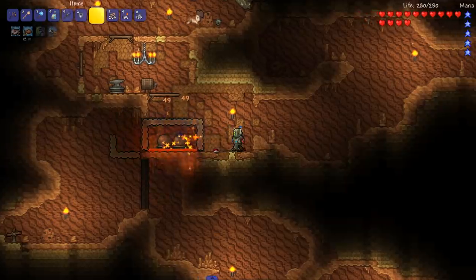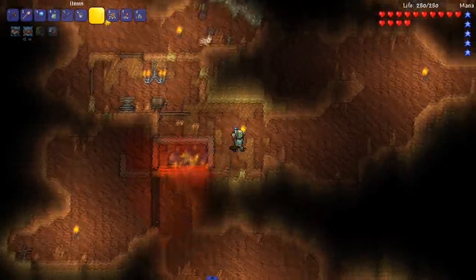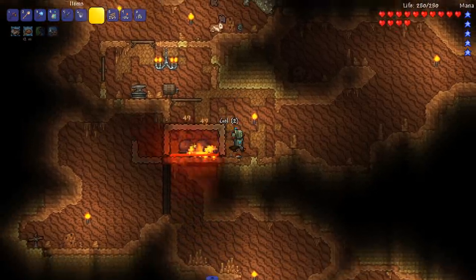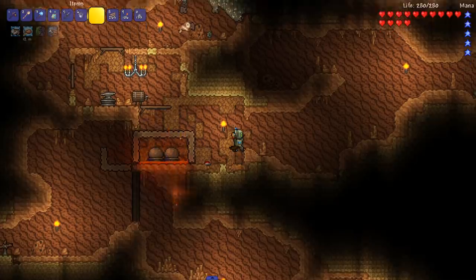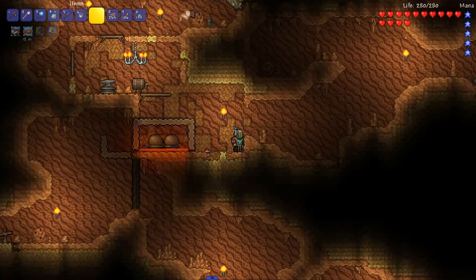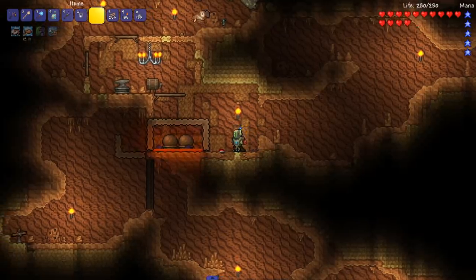Our slime farm is set up — very simple. I wish I had double statues back in the vanilla playthrough; it would have saved a lot of time. Let's get the Slime Staff. I'll set a macro to my jump key and we'll see what happens.